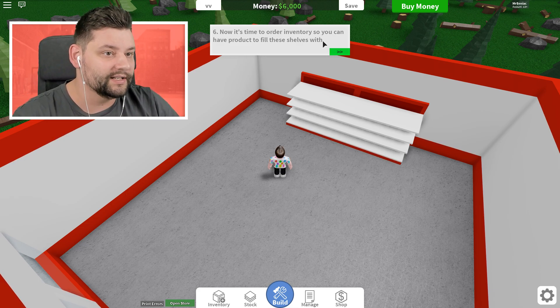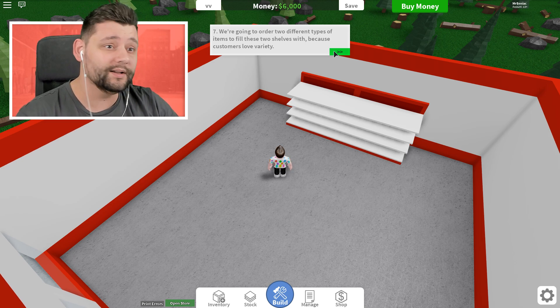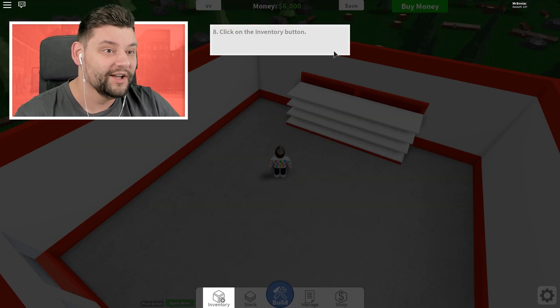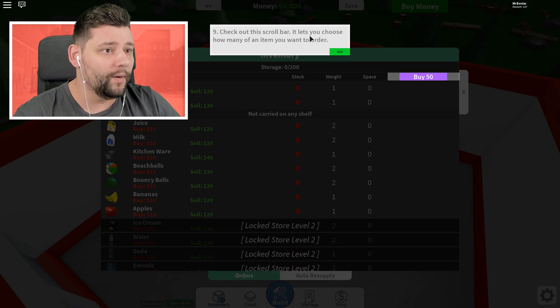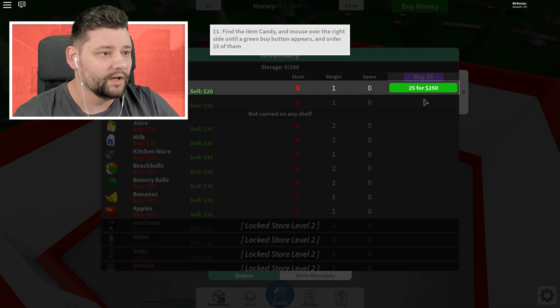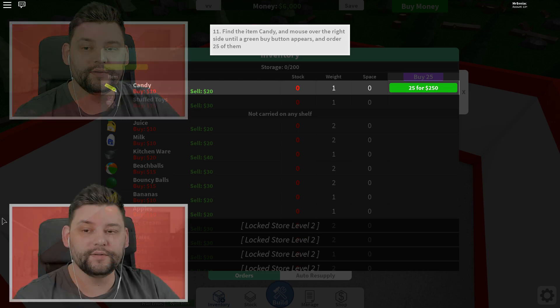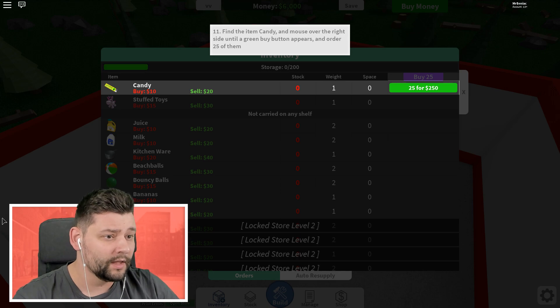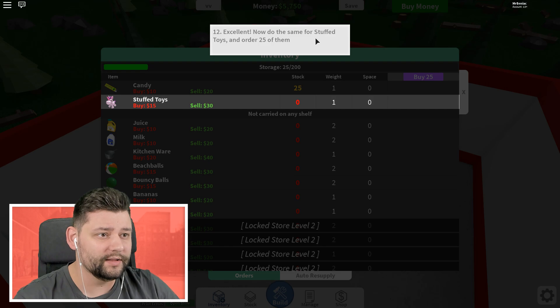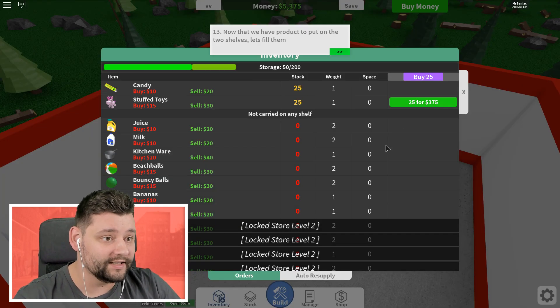It's now time to order inventory so we can have product to fill these shelves. We're going to order two different types of items to fill these two shelves with, because customers love variety. Click on the inventory button — this is where we get to buy stuff. Adjust the scroll bar so you have 25. The candies cost $10 each to buy and we're selling for $20. The stuffed toys cost $15 and we're selling for $30. We're doubling our money on each and every single one, which is pretty cool.